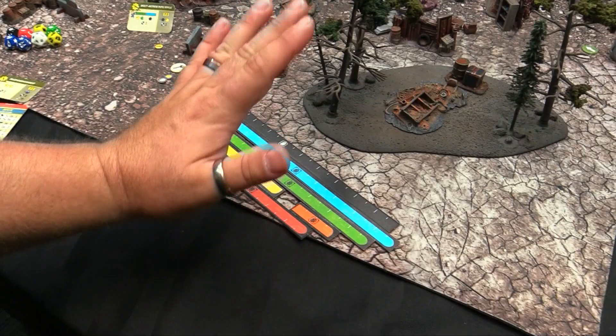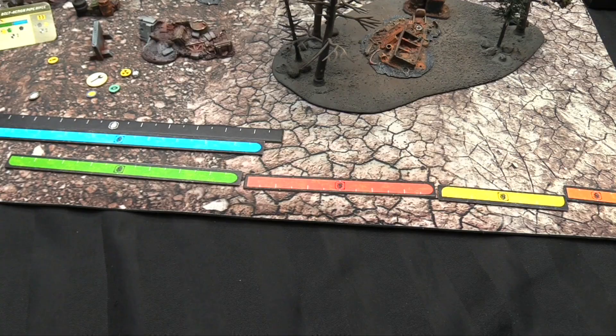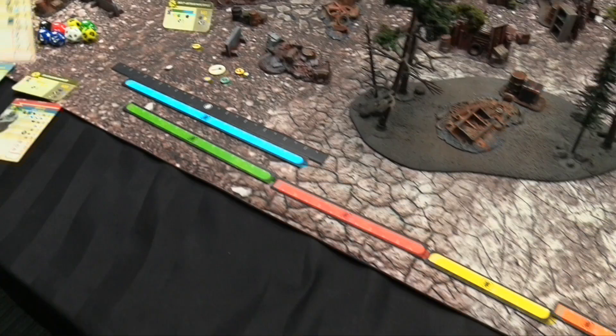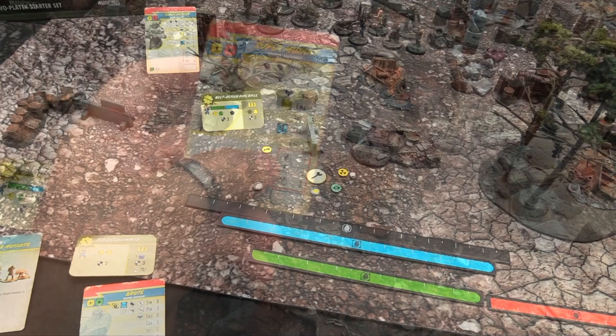Ranges in this game are a bit X-Wing-like with colored bands. You can measure inches if you want — it's two, four, six, eight, ten, twelve inch bands. Once you memorize the colors it becomes easier to visualize. The super mutant moves four inches per action or charges six inches per action, with a weapon range of 18 inches total. It takes time to absorb but we got it after about a game and a half.